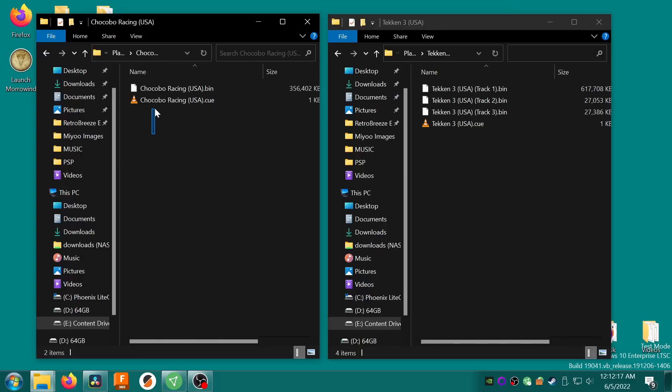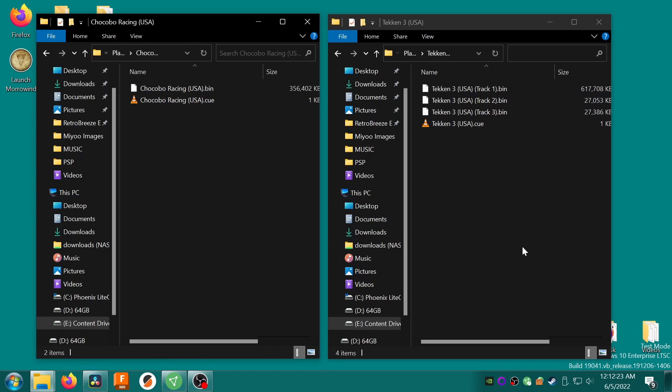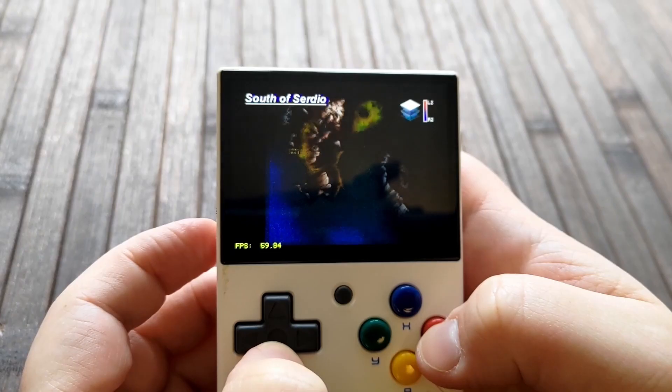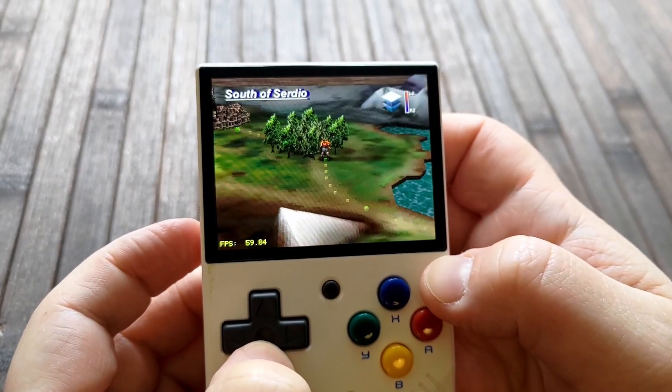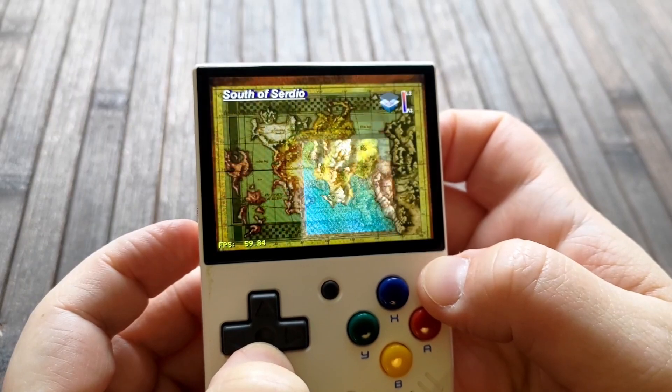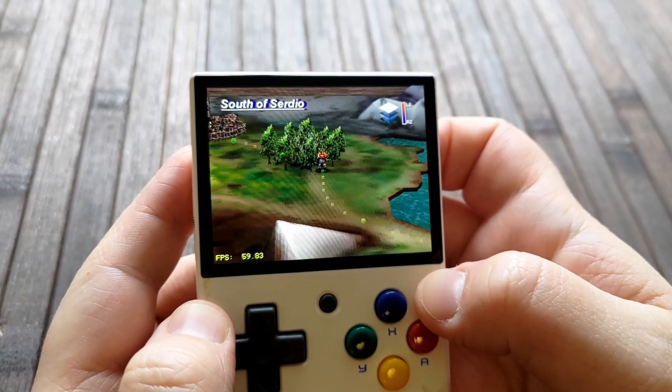PS1 games, either ripped from the CD or sourced from elsewhere, will typically come in one or multiple .bin files and a .cue file. These files should work fine on the Miyu Mini, but they are far from efficient when it comes to how much space they take up on your SD card. Because there may be multiple .bin files per game, it can also cause issues with your game list showing multiple copies of the same game, and it also just looks messy on your SD card.